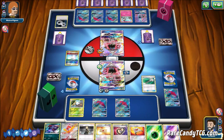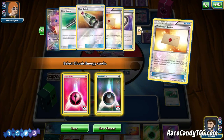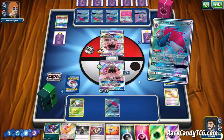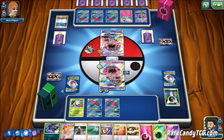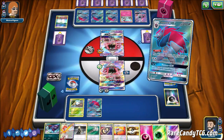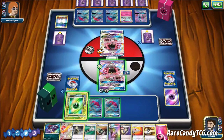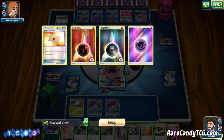I'm actually glad I held on to that Field Blower - we can get rid of the Parallel City and get set back up. We use Professor's Letter to grab some more energy. We need our second Puzzle of Time to take a knockout on this Ralts. Slight misplay - we got rid of the Psychic Energy when we should have gotten rid of the Fairy. Don't know how useful Psychic is going to be here, but it's a suboptimal play. Nevertheless we're still in a good spot - even though we whiffed the knockout on the Ralts, we can still take a knockout with Alolan Exeggutor.